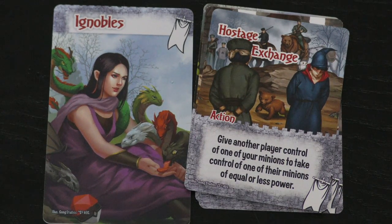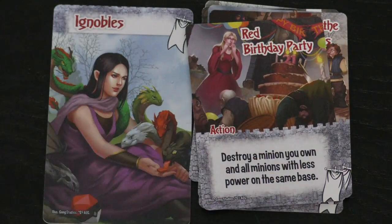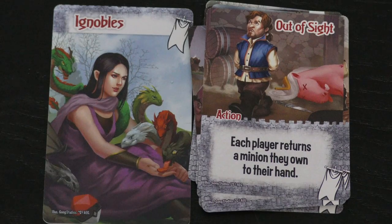Here's the Ant of Drake: give control of one of your minions to another player to draw a card and play an extra action. Give control of one of your minions to another player to draw two cards and play an extra minion. Give another player control of one of your minions to take control of one of their minions of equal or lesser power. All this seems neat, but why would you do this? That's because you can do things like: each player destroys a minion they own — they own, not control — so I can give you one of my minions and then I can destroy it. Or destroy a minion you own and all minions with less power in the same base. The red birthday party will make everybody cry. Or each player returns a minion they own to their hand — so I gave you control, but then it goes back in my hand.